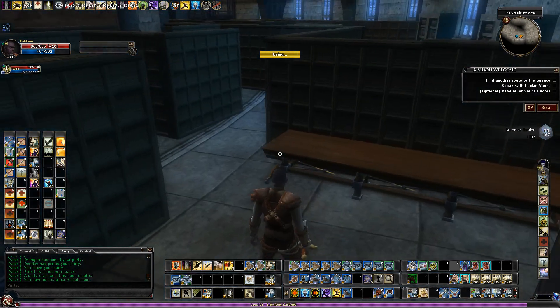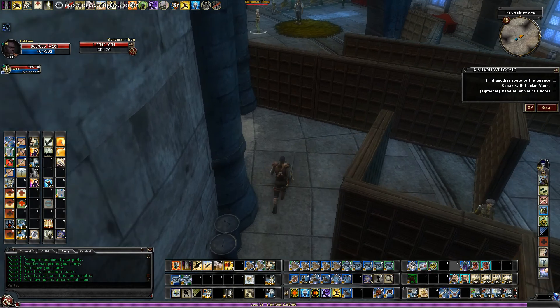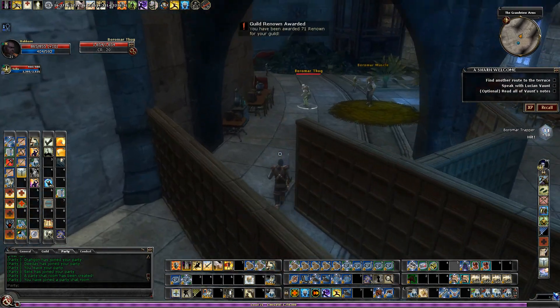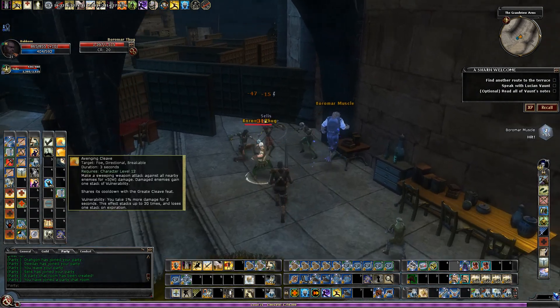There's always a Boromar Trapper that we run into relatively quickly — he's right there. I'm going to put my Holy Reclamation marks on him, which will keep him from making bombs. I don't think there are any more trappers back here, but I just have to take a look.